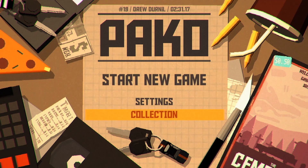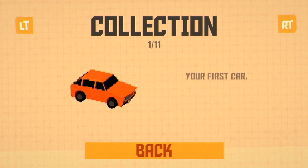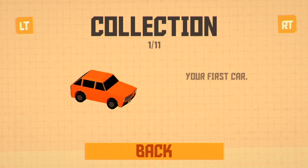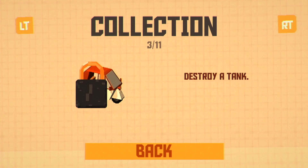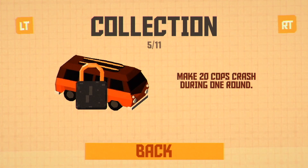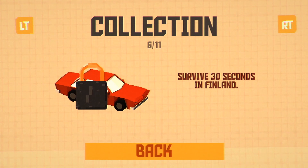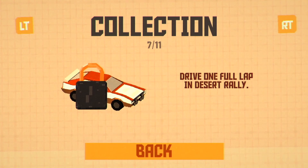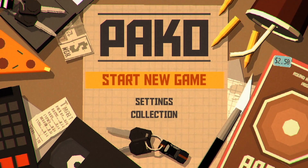So let me just go over the collections really quick. You have all different types of cars that you can unlock. We have this really basic car that I'm going to die a whole bunch in starting off. But eventually there are different tiers to unlock — drive over 10 zombies, make 20 cops crash during one round — that's definitely doable. Survive 30 seconds in Finland, because there are a whole bunch of different maps. And I definitely love this thing. I would love to cook some meth in that. That'd be really fun.